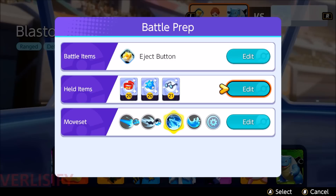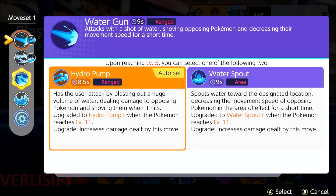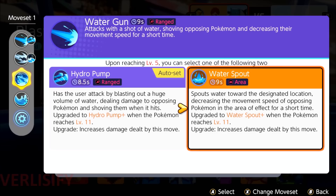Yeah, Wise Glasses — just get more damage in there. It doesn't matter that Blastoise is a tank, because it does ridiculous amounts of damage. And now we can take a look at the moveset.